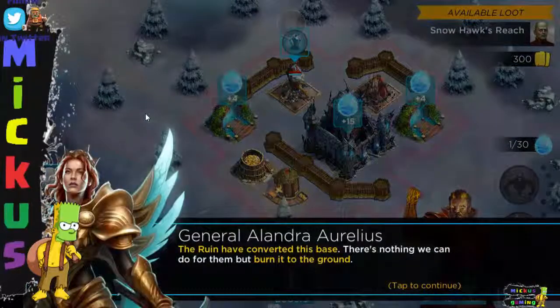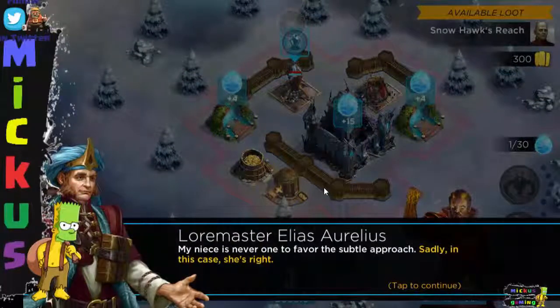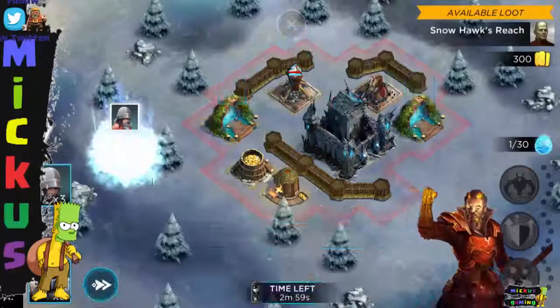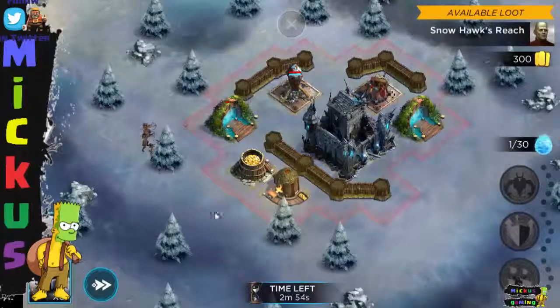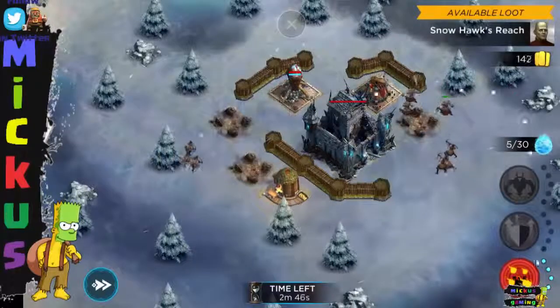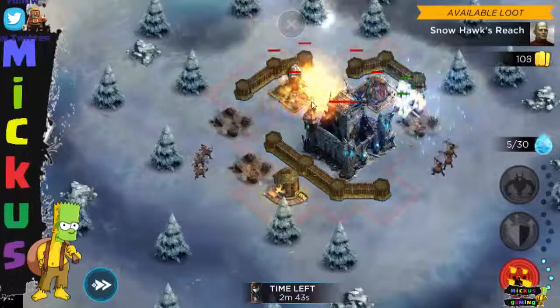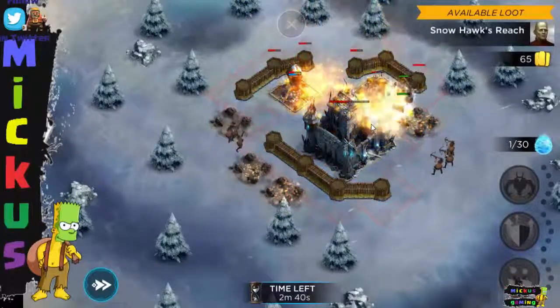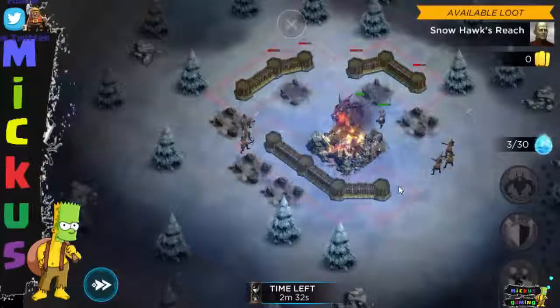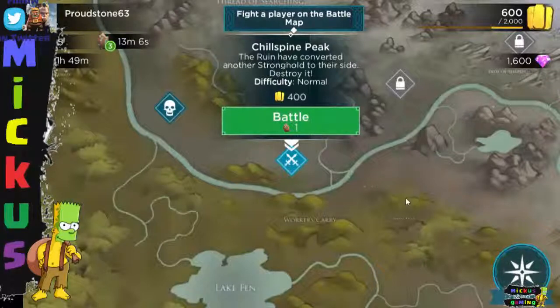We're going to use Solric. The Ruin have converted this base — there's nothing we can do but burn it to the ground. Sad. My niece is never one to favour the subtle approach, but sadly in this case she's right. Let's start with some Wardens, some more Wardens here. We're going to collect some mana pretty easily and drop Rain of Fire on the Spell Tower, because that can do some damage. Rain of Fire on the Watchtower there. We drop an Elemental for good measure — so an epic victory. Very easy as we continue to Chills Pine Peak, which is the second one. Let's go and attack this one as well.